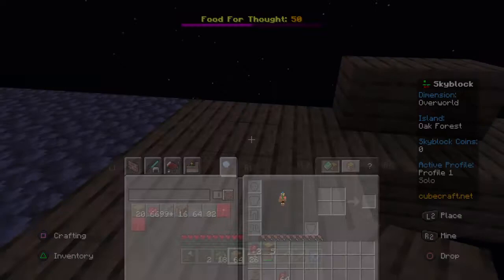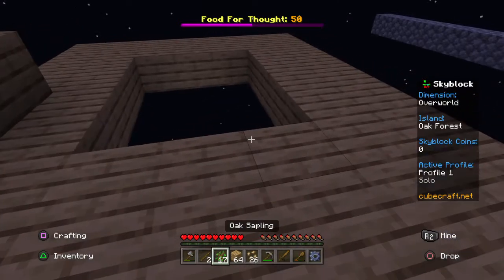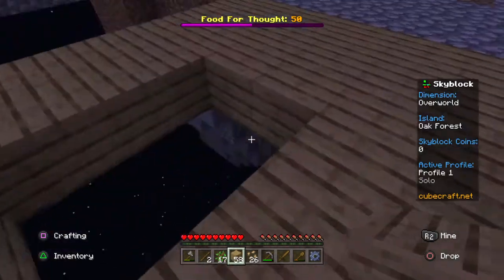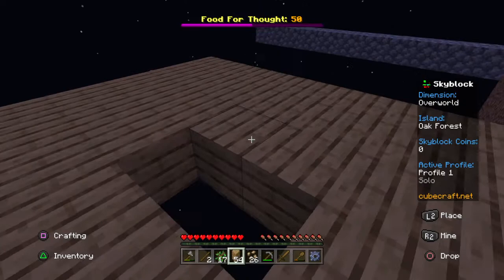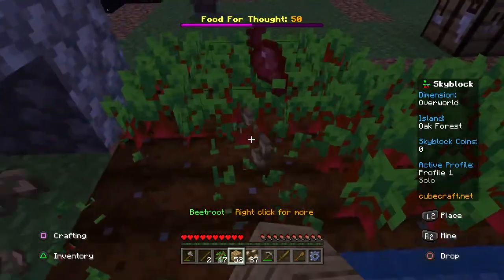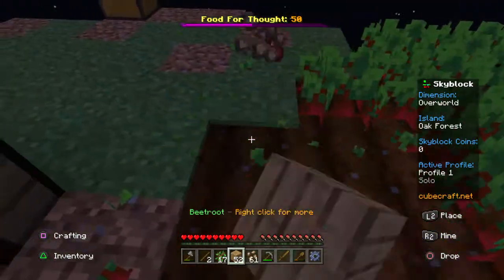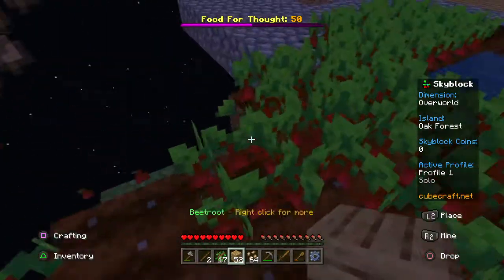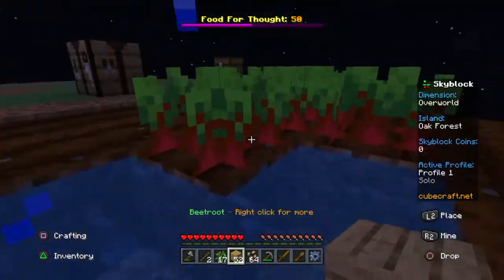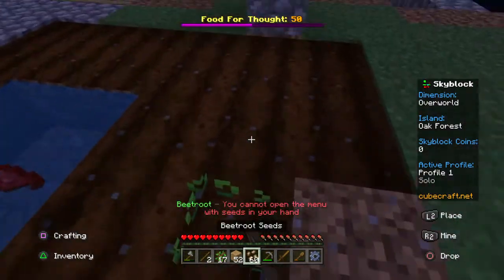I'm out of oak — I keep forgetting to put saplings down. 'Food for Thought' — I assume that's like getting food, something you can eat. I think you can look at the quest for more information. I can definitely get better food. Since I started with beetroots it's probably easier just to stick with them — and even though they don't give much food, I'll have loads of them so it won't necessarily matter.